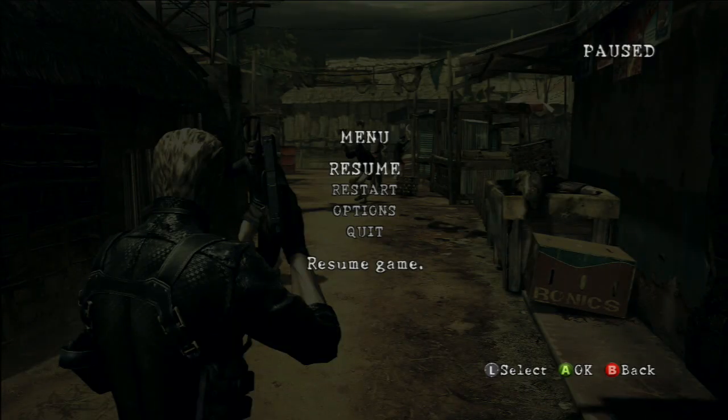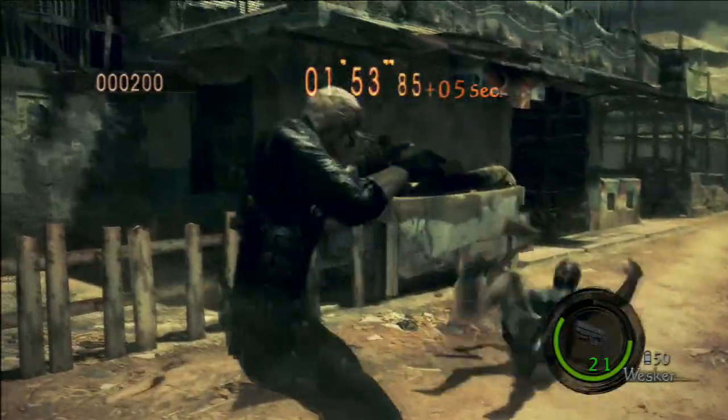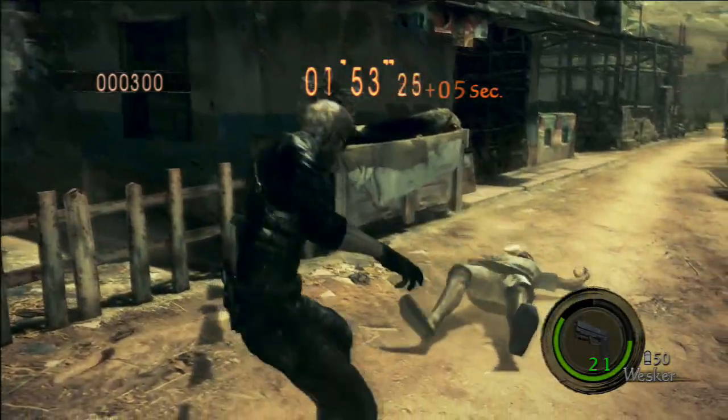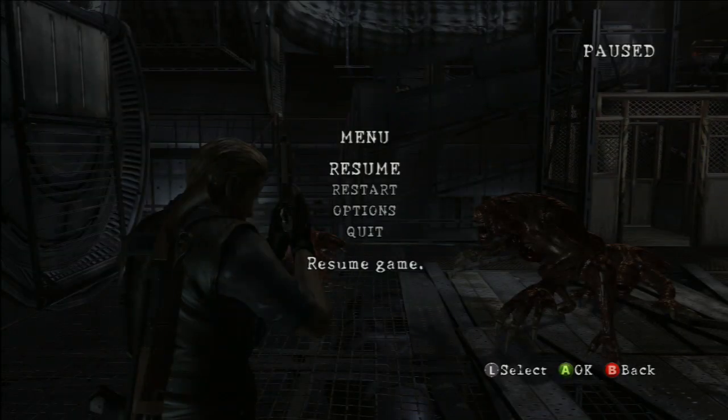Alright, now for Wesker's special move, the Knee Cannon. This occurs during Wesker's dash. Alright, now for Wesker to face off against the lickers.